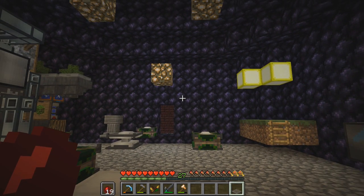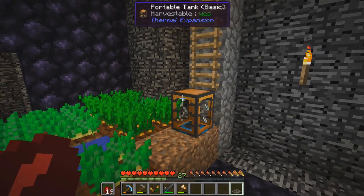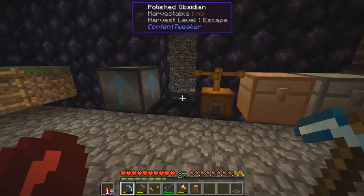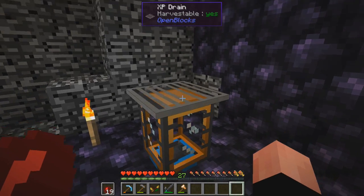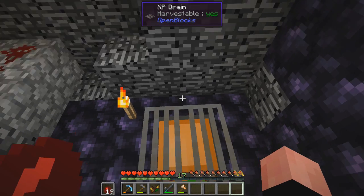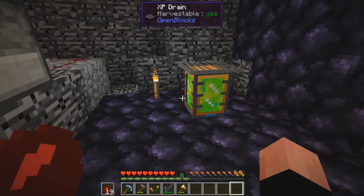We place the XP drain on a tank. Several people told me this but nobody specified what kind of tank, so let's presume it's going to be this tank. We've got some space right here, in here. We place the tank, we place the XP drain on it — oh cool, look at that! We finally know what our levels are for. It's almost full, let's just stand here. Okay, cool — it does stop when it's full, it doesn't keep pulling XP out and spitting it on the floor.